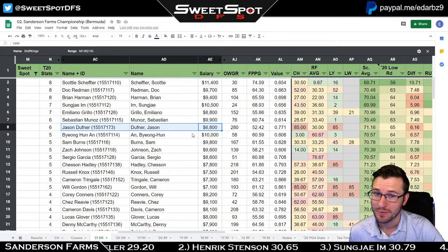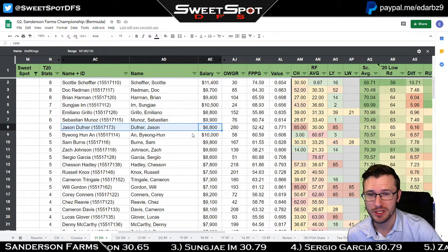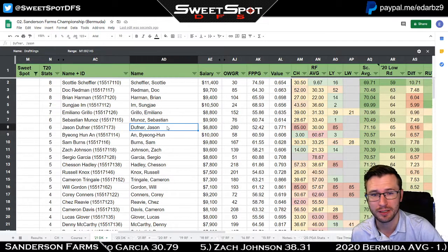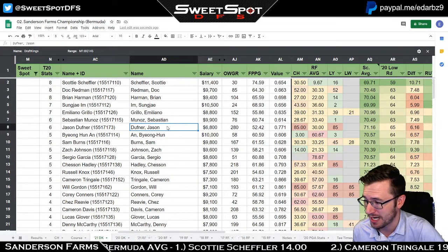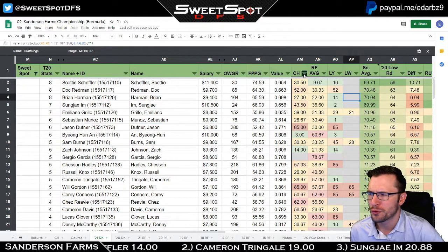I think you fire up Scotty Scheffler without hesitation. Our top stat guys are all high-priced. Jason Duffner is really the only low-price guy up here. If you have convictions to not play Duffner, so be it, but he might not be a terrible play — he has the ball flight we're looking for with that fade. A $6K guy, Duffner might be worth a look.